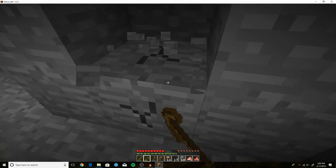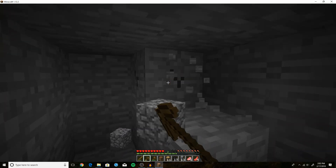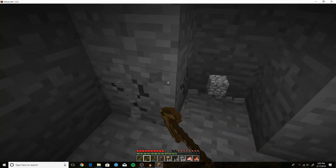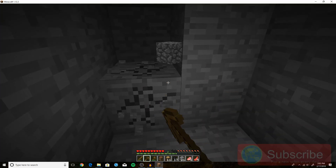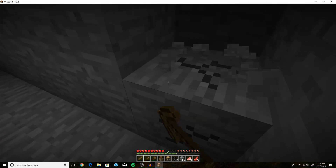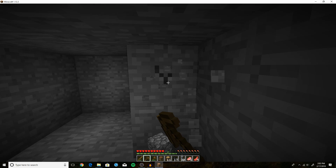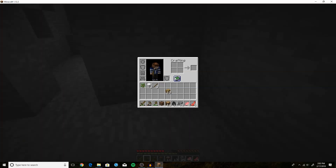We're just going to dig out a little room, and that is where we'll put our house. It doesn't matter how big or small it is, as long as you have space for your bed, your furnace, and your crafting table — the furnace is used to cook things, I'll explain more about that later. I think if I just make it one block deeper to my left, that should be big enough for our needs. We're just going to slowly cut away at this mountain surface.